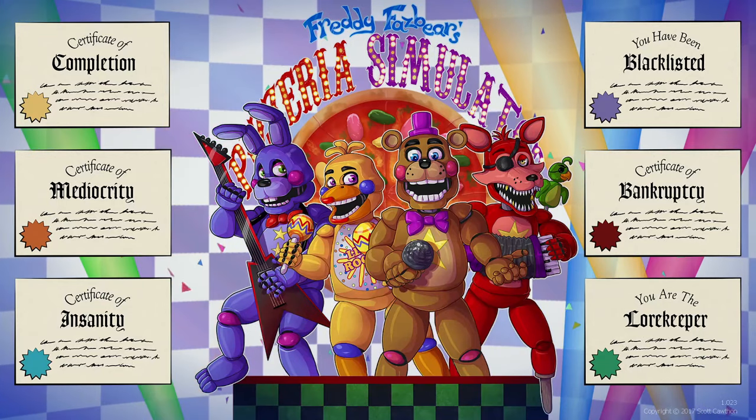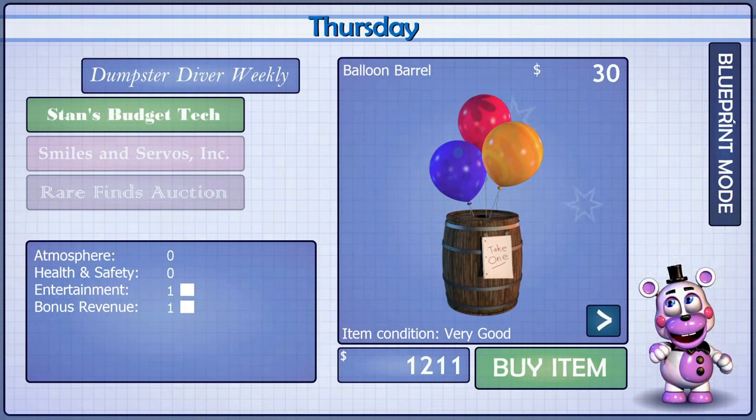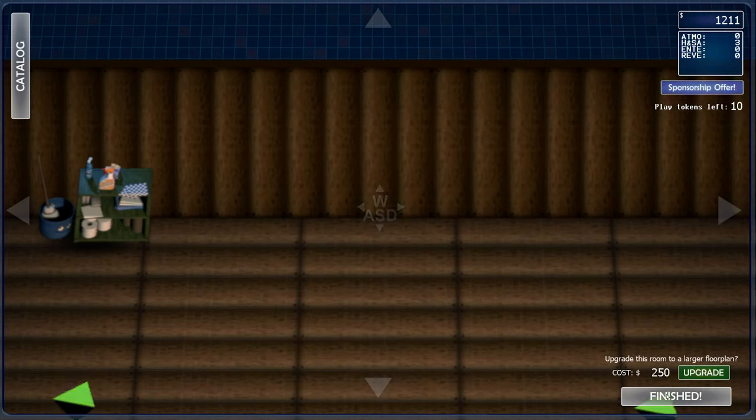Hey guys, today I'm going to be showing you how to beat Thursday on FNAF 6. This guide will be assuming that you're going for the completion ending, which I consider to be the standard ending. I won't be talking about how to farm cash or obtain any alternate endings. The daytime phase isn't important at all here, so just go ahead and start up the night.